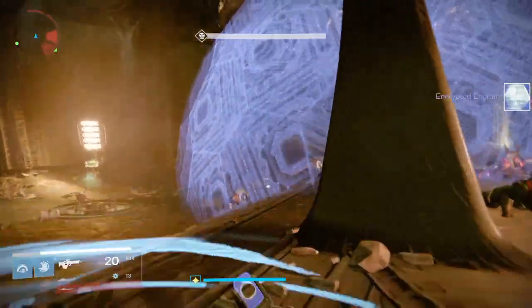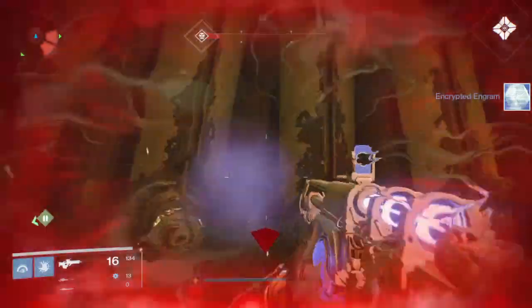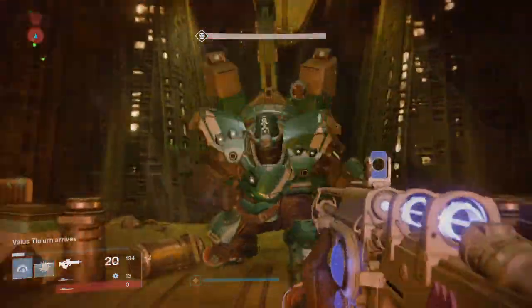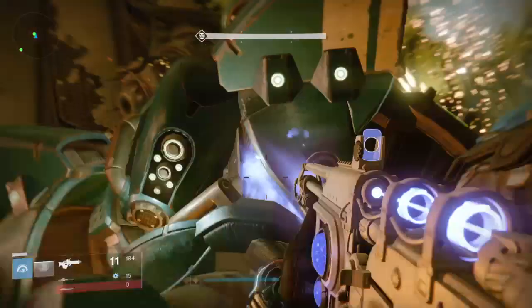Now I know what you're going to ask — does this work against Valus Thorne, or Luigi? Well, I learned the hard way, and it doesn't work as well. He punches the ground when you're near him, and he fires his cannon upwards so the missile comes down from above to hurt you.